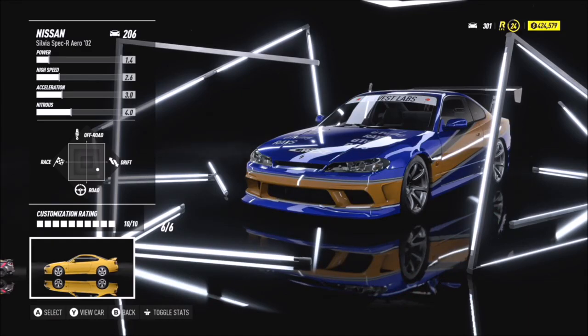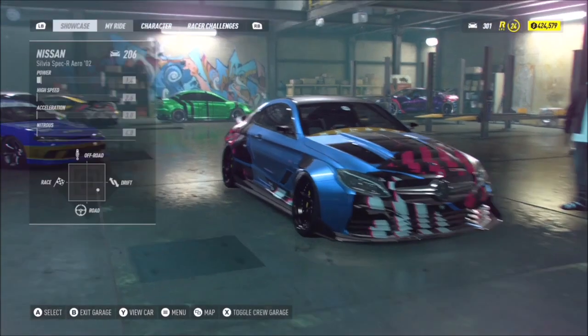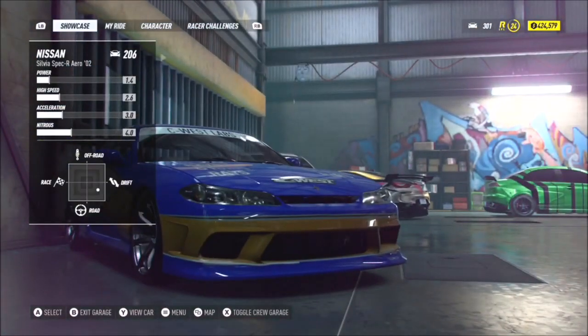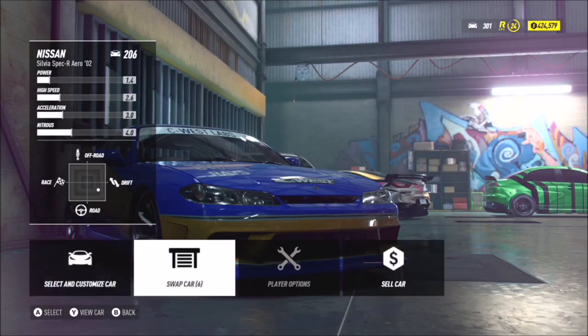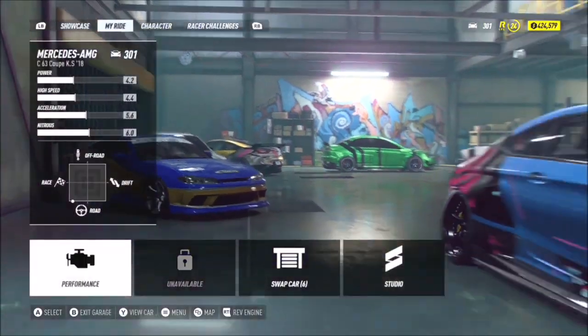It's a bit weird because you can't actually do this under the Swap Cars tab, which I found quite peculiar. When you go under there and it shows you all your cars, you click on one that you've purchased and there's no option to sell — which would make life easier. Maybe they'll change that in an update, who knows. But very simply, you just go over to your Showcase tab and hit X to change it to your cars.